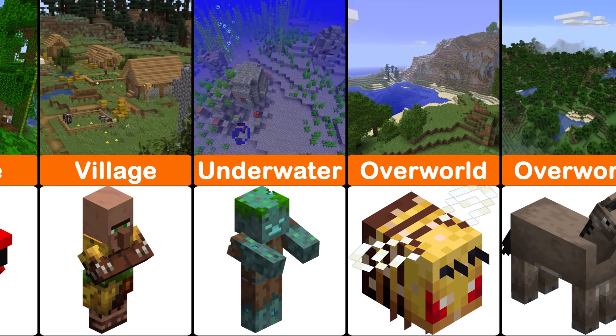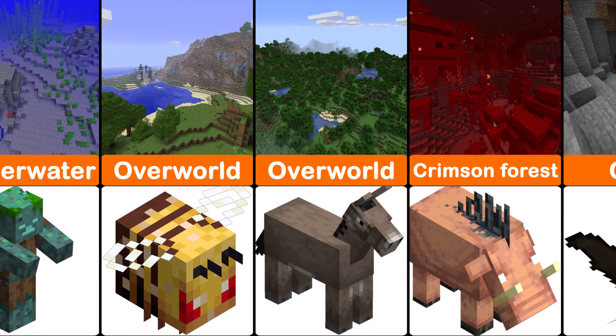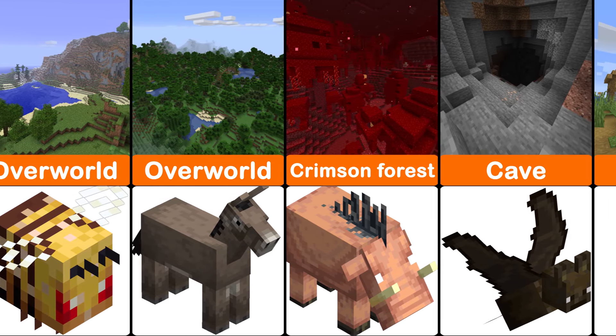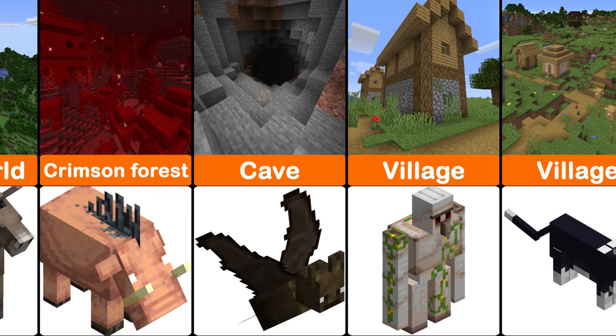One bee nest can house up to three bees. A bat is a floating ambient passive mob that spawns in dark areas on the ground.